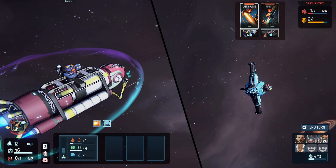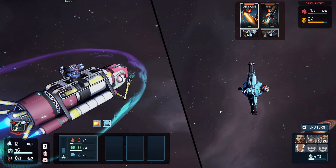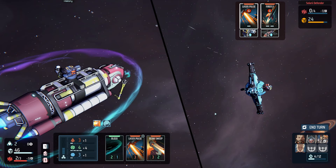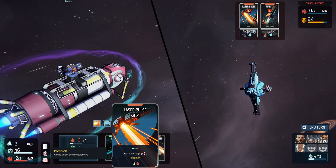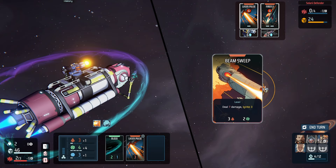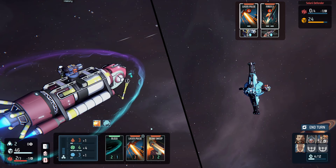We're going to get four next turn — our income is one. We're going to hit end turn. I need to use the laser pulse and the sweep and the block. I'm going to laser them and use the block. I can only do one or the other. Let's go ahead and do the laser pulse first. I meant to hit their laser pulse but went the wrong way.